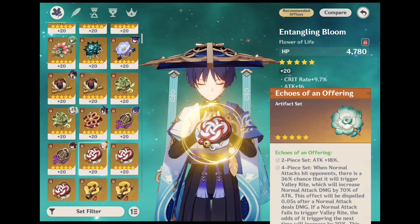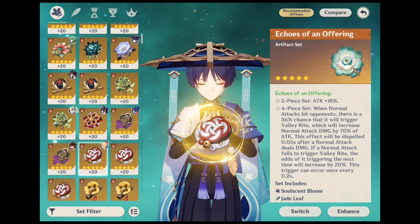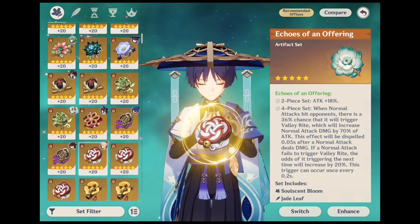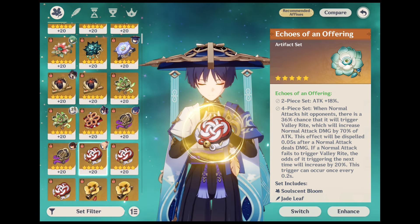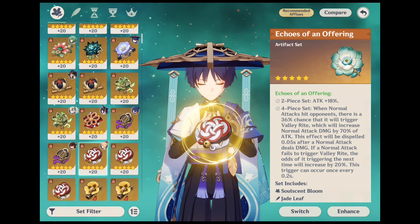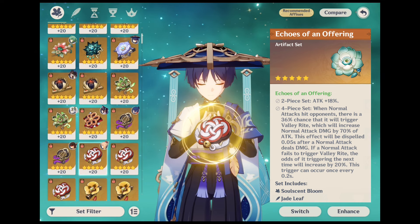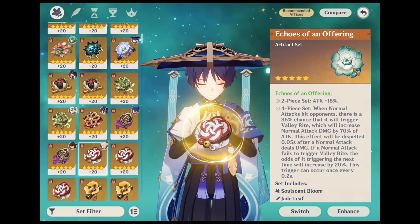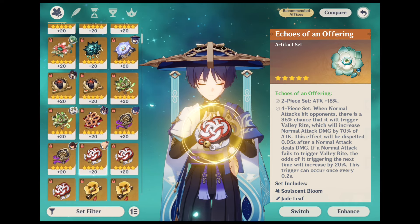The next artifact is Echoes of an Offering. The 2-piece set functions the same as the 2-piece Shimeneva's Reminiscence and also offers an attack increase of 18%. The 4-piece Echoes of an Offering artifact set grants normal attacks that hit enemies a 36% chance of activating Valley Right, which will then increase normal attack damage by 70% of attack if activated. If a normal attack does not activate Valley Right, the chance of it being triggered on the next normal attack will be raised by 20%. The Valley Right effect will end 0.05 seconds after a normal attack has dealt damage.